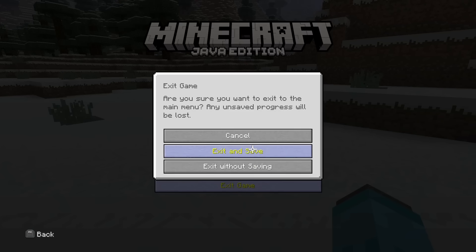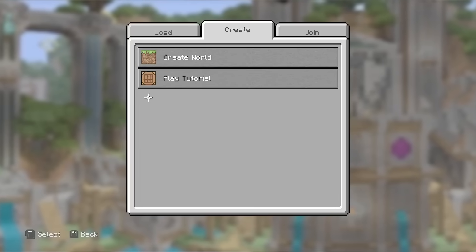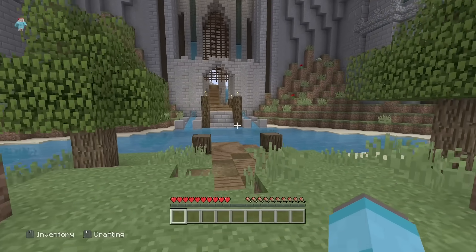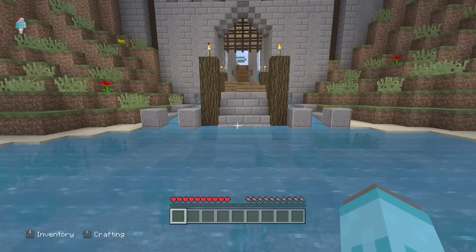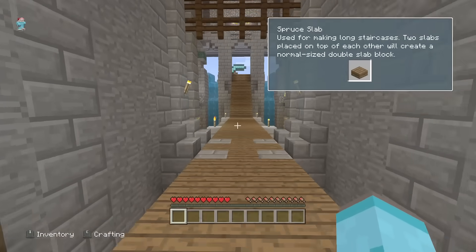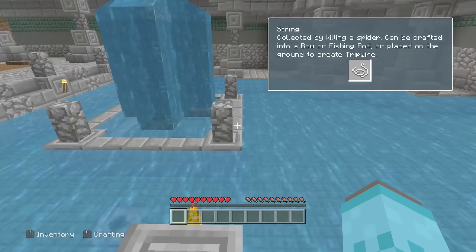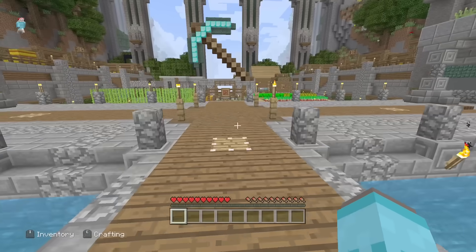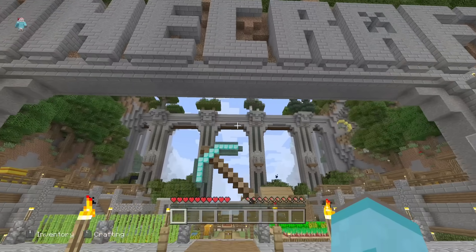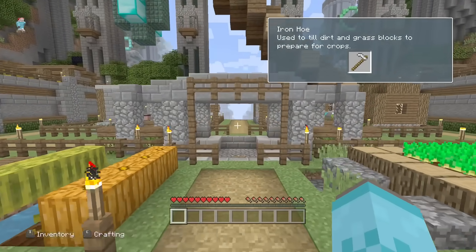When you quit out, you can also see there is an 'Exit Without Saving' option, which Java Edition has never had. You can also play through the tutorial world — the tutorial itself isn't actually functional at the moment, but you can walk through it without the invisible barrier stopping you and see the 1.13 console edition water. I think this is the 1.13 tutorial world, which is the most recent on PS4 and Xbox 360.